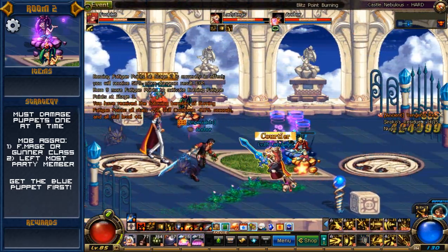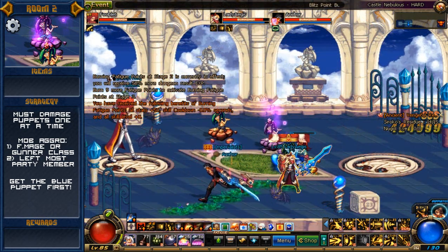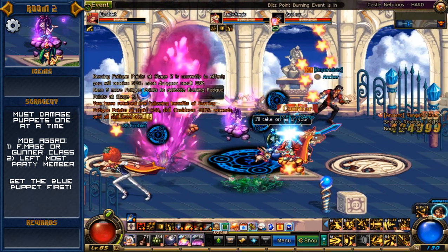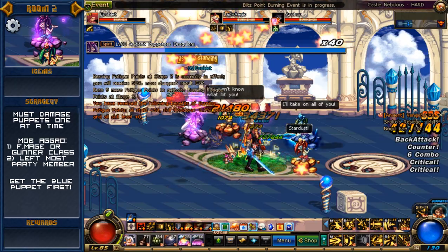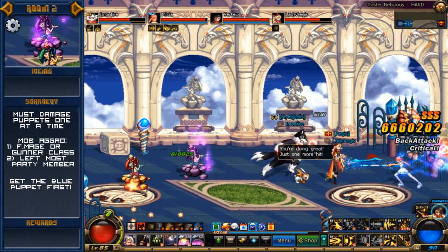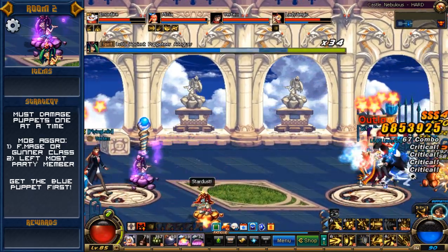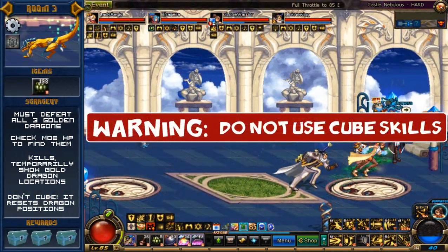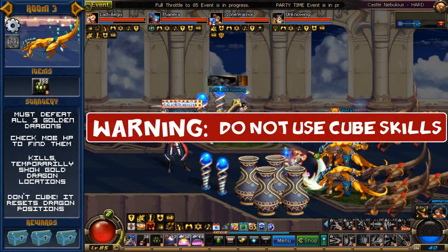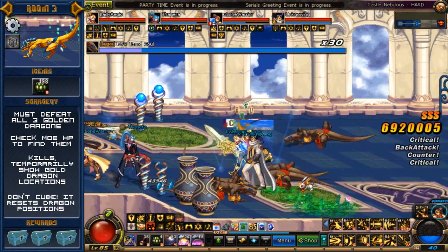It is general practice that the party always go after the blue puppet master first. The reason is he casts a spell that warps all players to his location, which causes obvious problems when the idea is not to group yourselves or the enemies together. After you've dispatched the blue puppet master, you can grab another one and slowly dispatch them one at a time. Aside from the blue one, all other attacks and skills are pretty much harmless. WARNING: DO NOT USE ANY CUBES IN THIS ROOM.